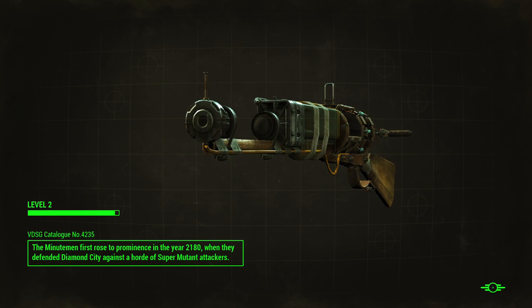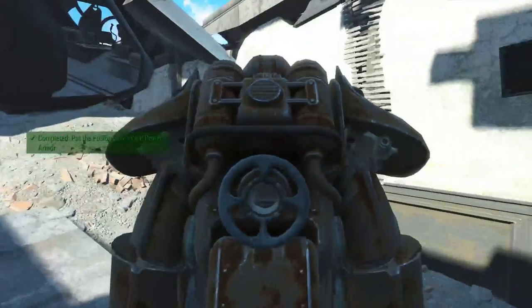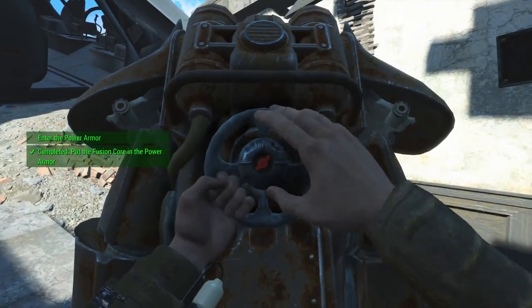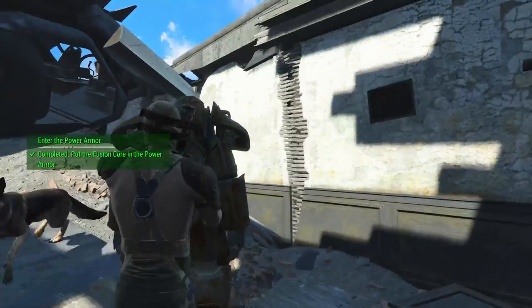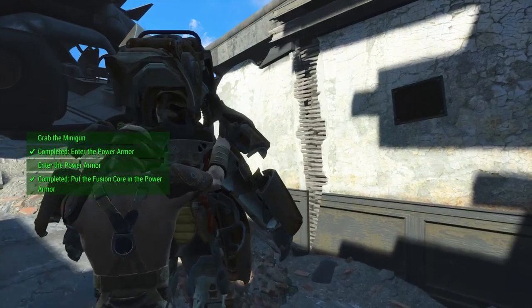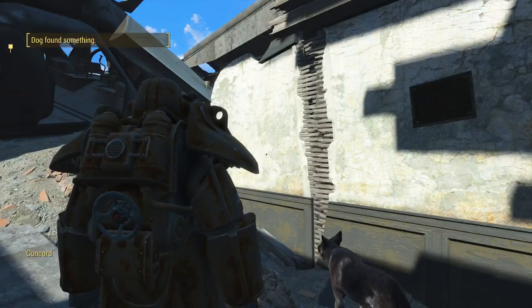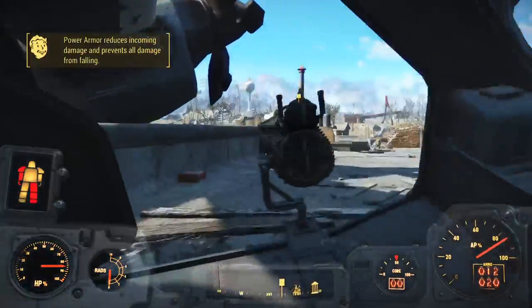Deathclaws are pretty strong - I probably should have used cover. Loading screen - love a good loading screen. Okay, let's grab the power armor again. Fusing core in. It's first person this time - let's attack that guy. Grab the minigun.